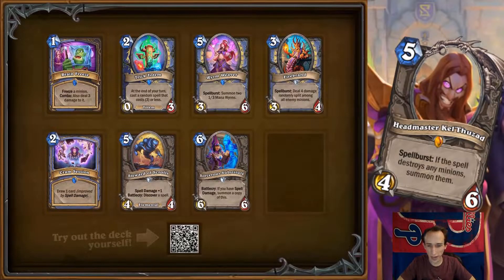We are finally at the last section of the reviews — the mage cards revealed during this stream. Starting right into it: Brain Freeze, which we reviewed already. It's still pretty good — a one mana mage/rogue spell that deals damage as a minion combo. Pretty good, as covered in the earlier video.